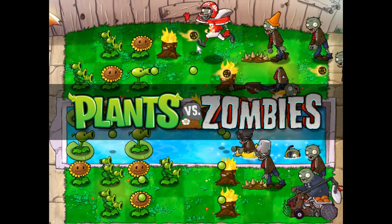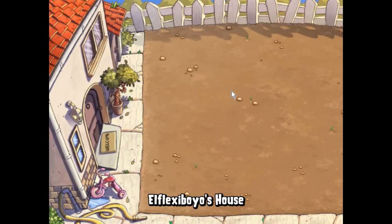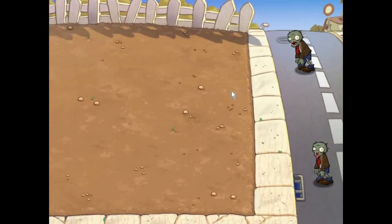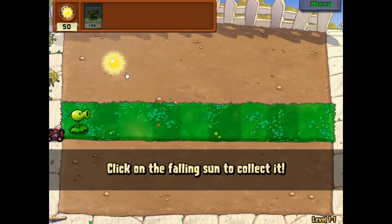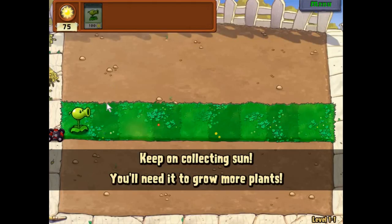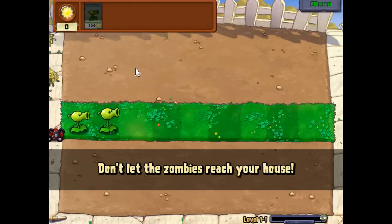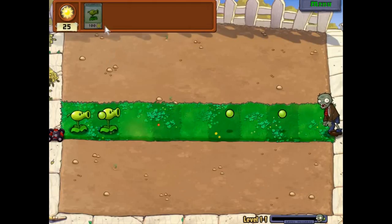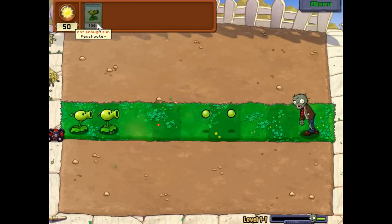It's a PopCap Games production. Plants vs Zombies — you can play Plants vs Zombies and Plants vs Zombies 2 on Android and iOS. These are the Peashooters. Those are the normal Peashooters. It shoots only one Pea at a time and it requires 100 Sun. One Sun gives us 25 points, so you need 100 to place a Peashooter.